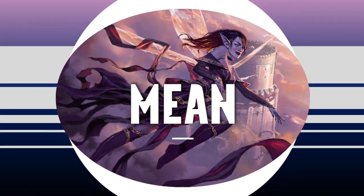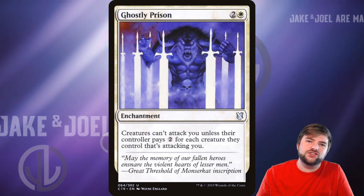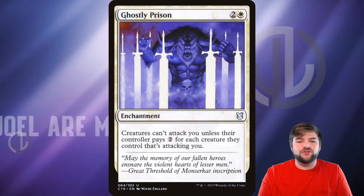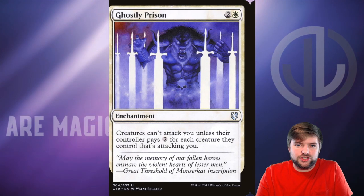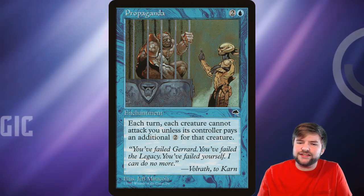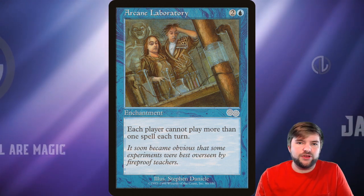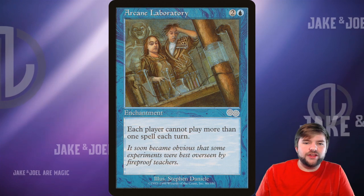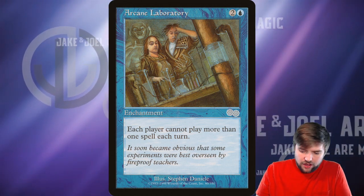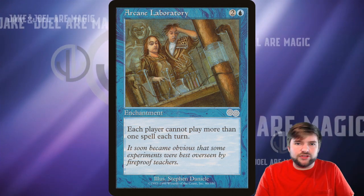For the mean way, we're going Stax. Enchantments and artifacts can lead to such a strong Stax strategy, with cards like Ghostly Prison and Winter Orb. Ghostly Prison: creatures can't attack you unless their controller pays two for each creature attacking you — just creating a pillow fort around yourself. Propaganda is a redundancy of that effect. How about Arcane Laboratory? Each player can't cast more than one spell each turn. Get something like Anointed Procession onto the battlefield, play Arcane Laboratory, and you're creating 1/1s every turn and flying over with your army. You want to time the Stax cards carefully — make sure you are ahead before you put that pillow fort up and create this impenetrable moat of enchantments.